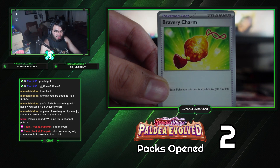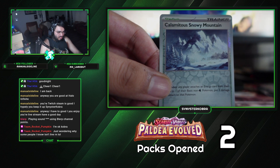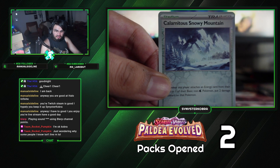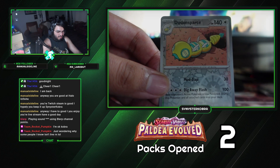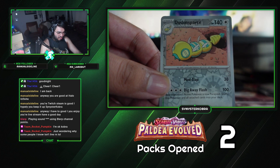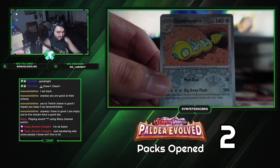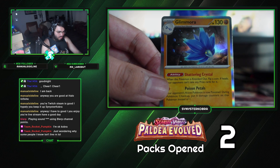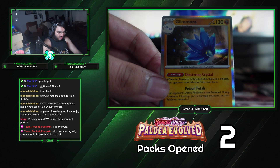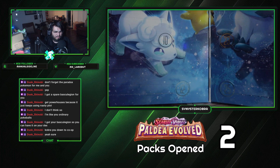Bravery Charm. Calamitous Snowy Mountain is our reverse holo, second reverse holo is Dunsparce, and our final card of the night and the pack is Glimora — awesome. We're going to go ahead and open up the final pack of the Paldea Evolved blister pack.